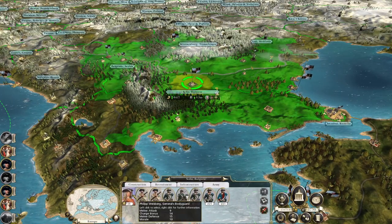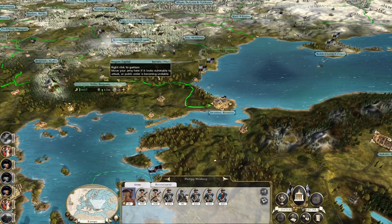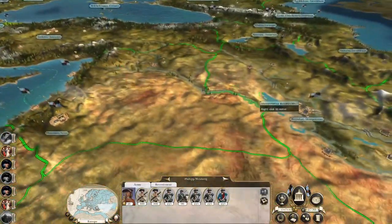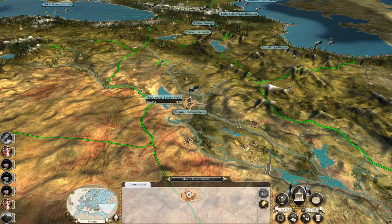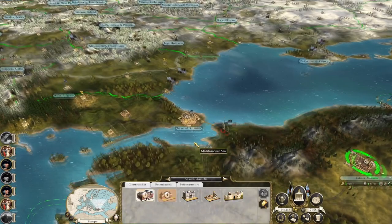Let's recruit a general here — Philip Weitzberg. Get him to Istanbul, then hop across the strait. Get him to make his way down here as well — they may be a bit vulnerable, but the idea is I could use them to garrison problematic cities and allow my infantry to push up.